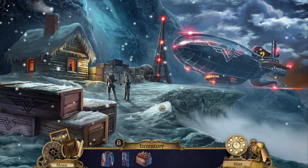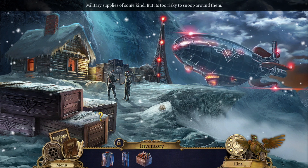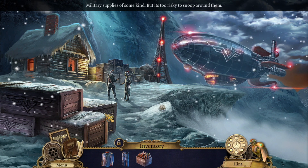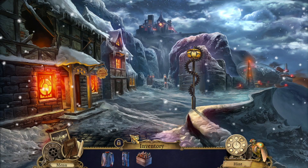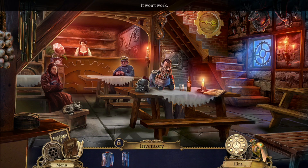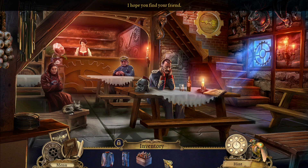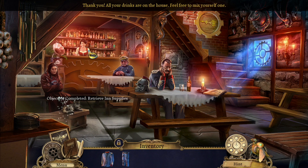Is there anything else we can interact with? Military supplies of some kind, but it's too risky to snoop around them. Then we head back and go inside. We're supposed to give it to the lady. I hope you find your friend. Thank you. All your drinks are on the house — feel free to mix yourself one.